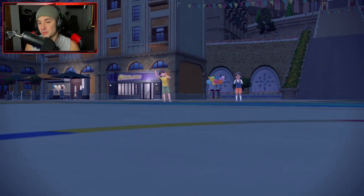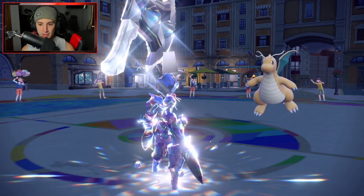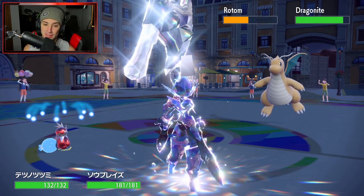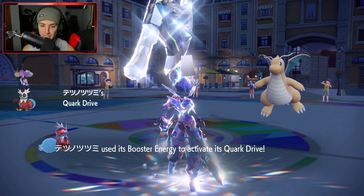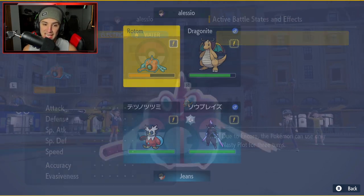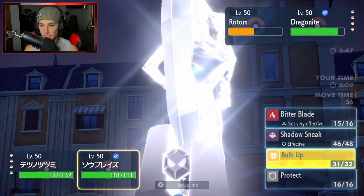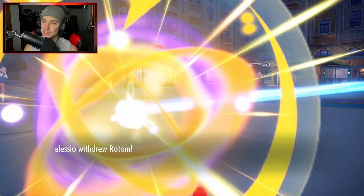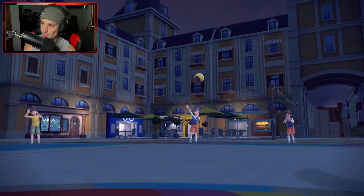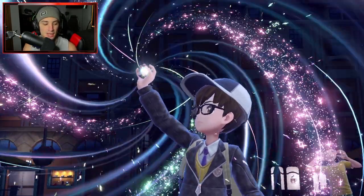Sableye is gone and we get a free Iron Bundle swap in. I could have brought out Flutter Mane but I'm going to Bulk Up again — no reason not to. This thing is Encored into Nasty Plot so it'll either swap, losing all its special attack boosts, or stay in and die to Freeze Dry. I Bulk Up and pop another Freeze Dry. Rotom switches back to Sableye — I like that. This thing can't Thunder Wave me now, so I just Bulk Up again.